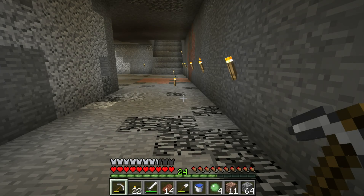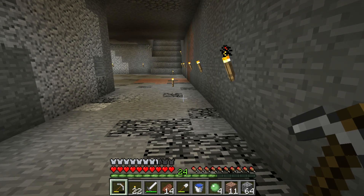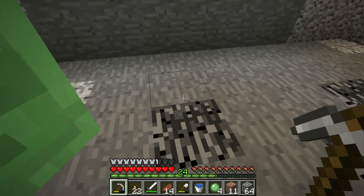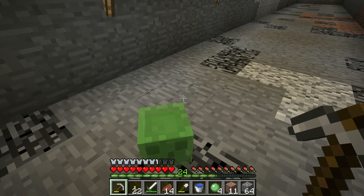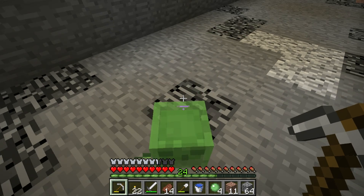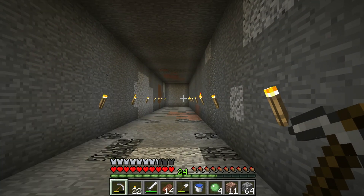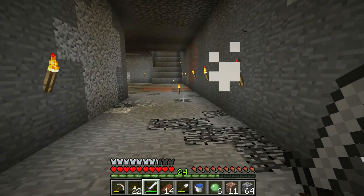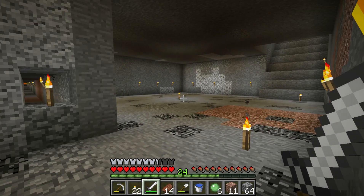Hello everyone, and welcome back to our Minecraft Let's Play. This is DiamondLumberjack, and we are here in our resource mine, where I have discovered something. We have a friend — a little green friend. I am so happy to see him. So as I was digging out down here, I was somewhere halfway down this mine shaft, and I noticed there was a slime behind me. I looked into it more, and come to find out, this here is a slime chunk.